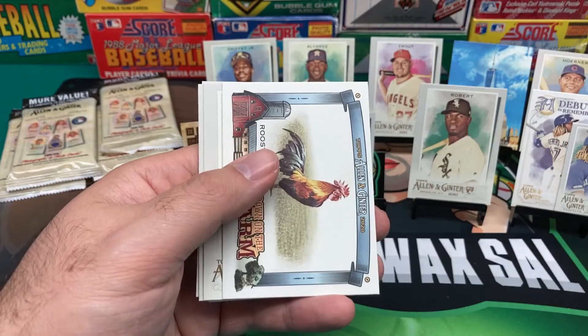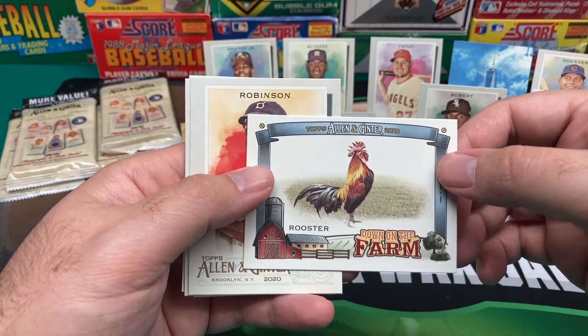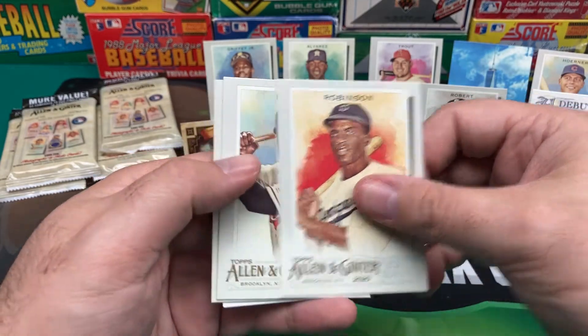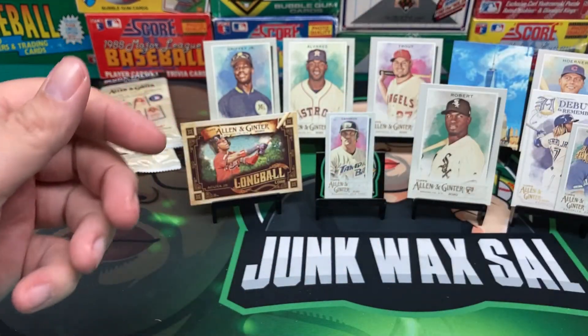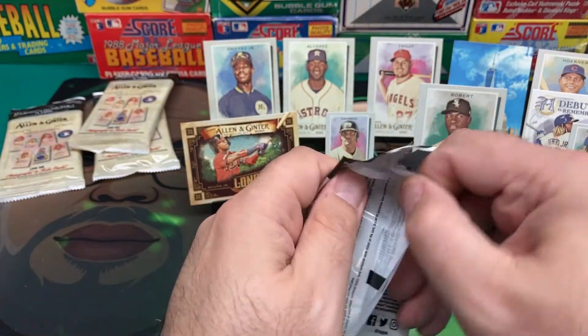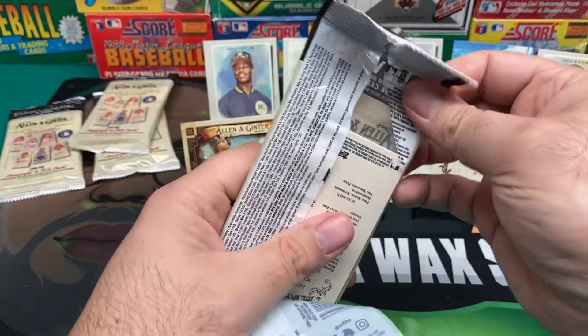We got Mo Vaughn. We got a Rooster. You know, you can't have the chicken without the rooster. I will not make a joke about the rooster — although I really want to. I'll let somebody else do that. I'm not going to get excited about getting the rooster.